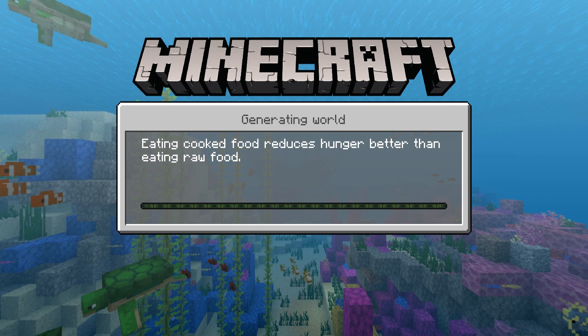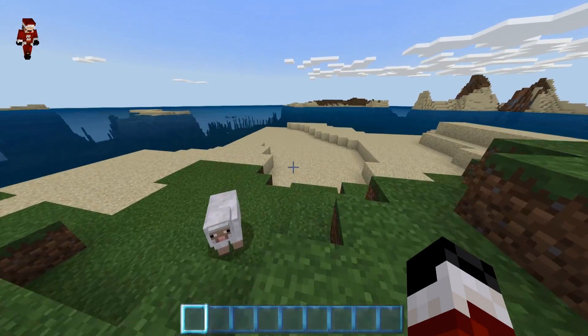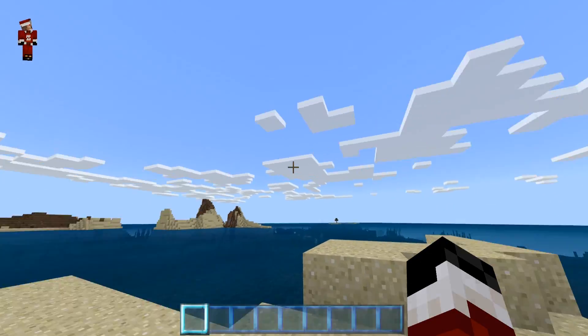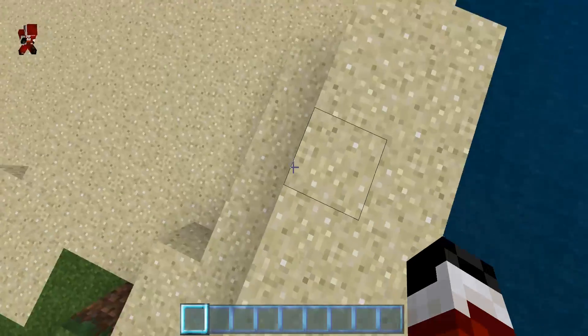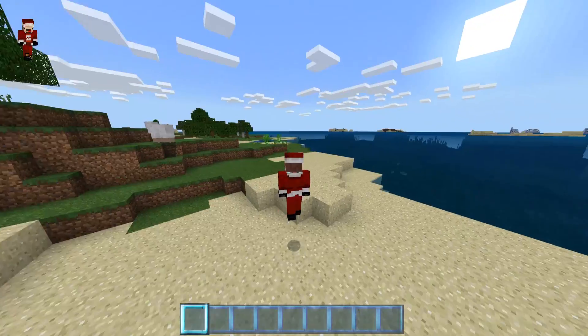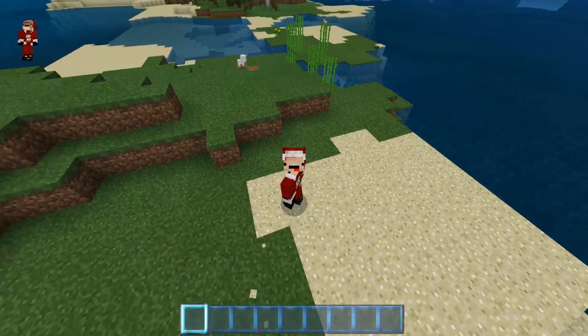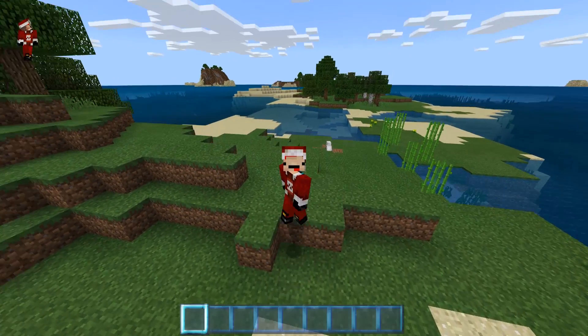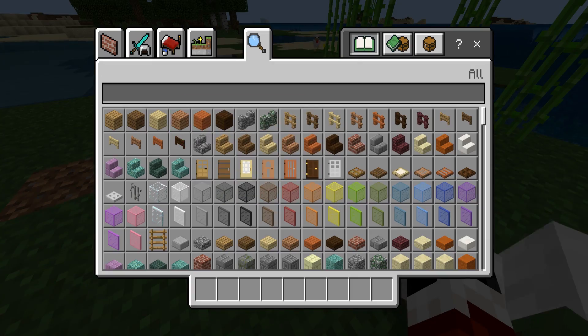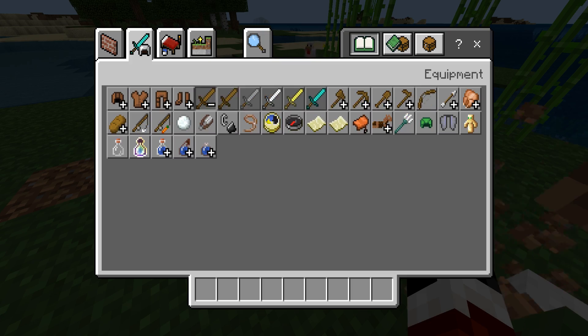We're here on the Santa Seed and it doesn't really look that Christmasy. I've noticed that my hotbar at the bottom is blue now — that's cool I guess. As you can see, I'm in my little Santa outfit for Christmas because the holiday season is among us.